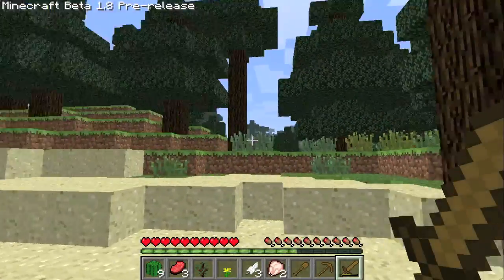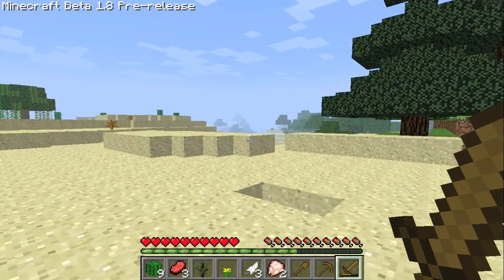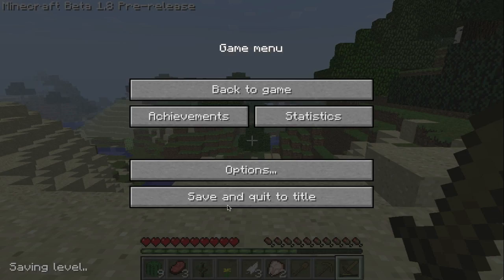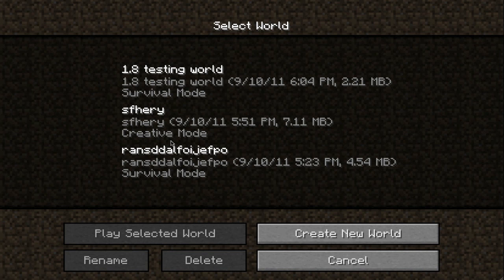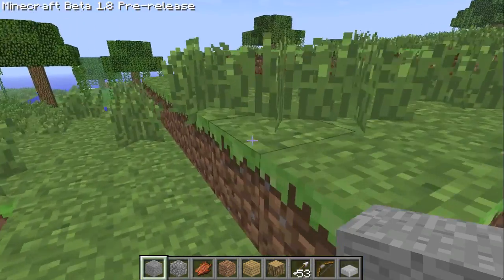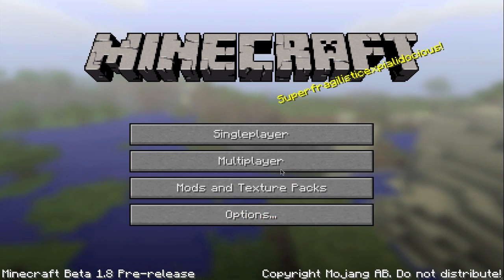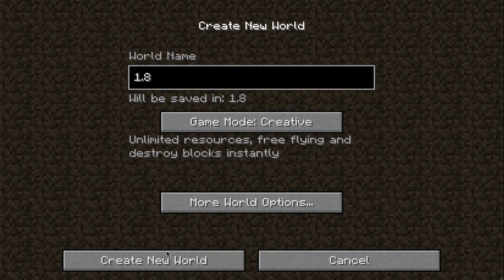There's other stuff I wanted to get into, but I'm just going to save it for creative mode. Let's just save and go to single player, and let's go into a new creative mode. Let's just make a new creative mode — create world, '1.8,' and creative — and create new world.